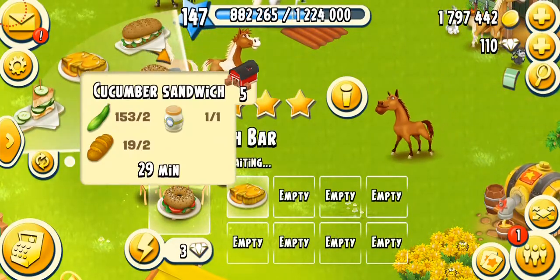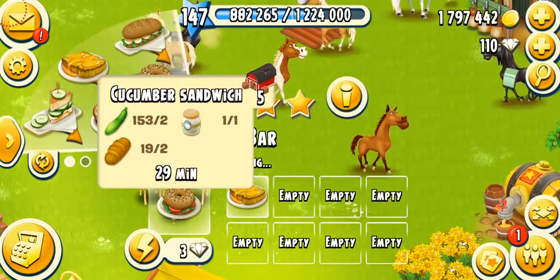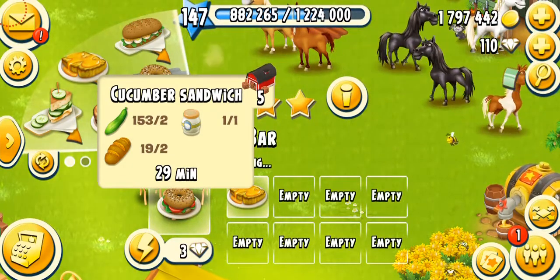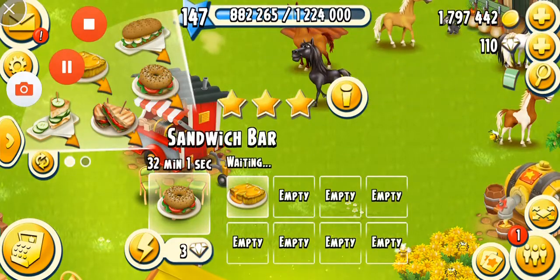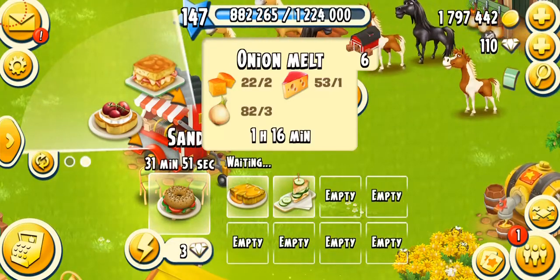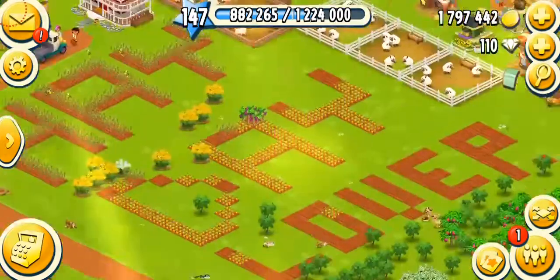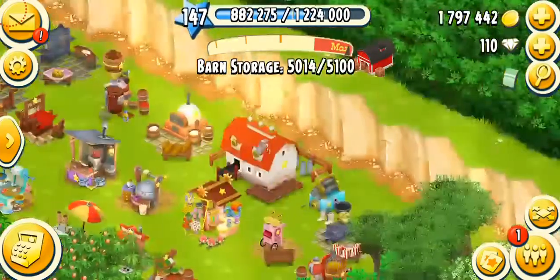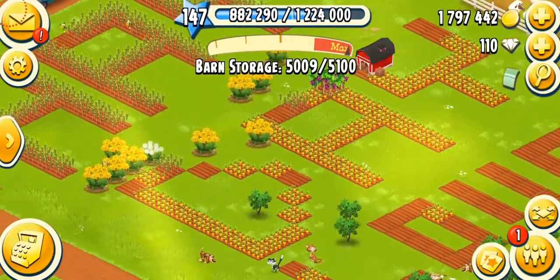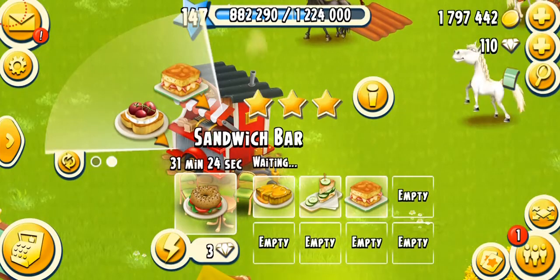The next product is Cucumber Sandwich, unlocking at Level 79 — so 10 levels after Honey Toast. You're going to need two cucumbers, two breads, and one meal. It takes about 35 minutes, or 29 minutes on a fully mastered machine. After that, at Level 84, is the Onion Melt, which is also very hard to make. It needs onions, cornbread, and cheese. Cheese is a big challenge from your dairy. Cornbread you can get from the bakery, so it's very important to keep making cornbread and bread all the time.